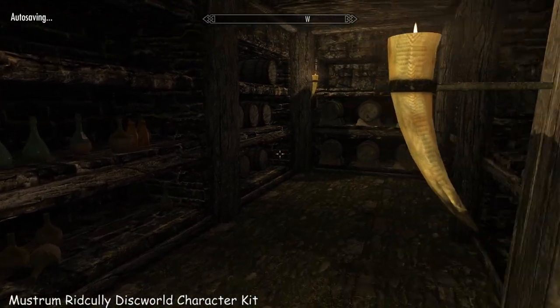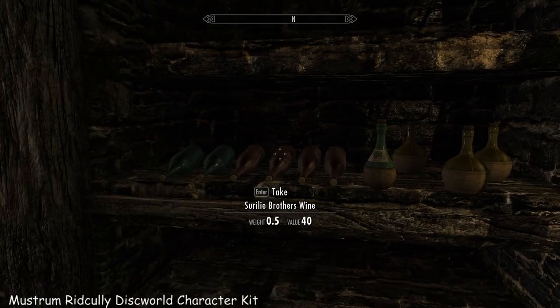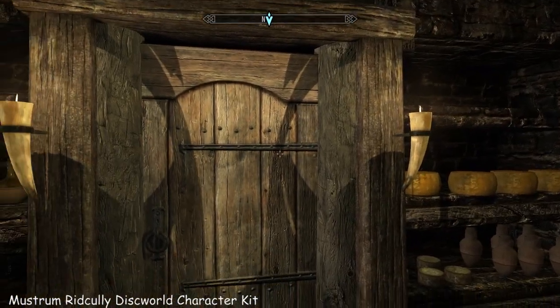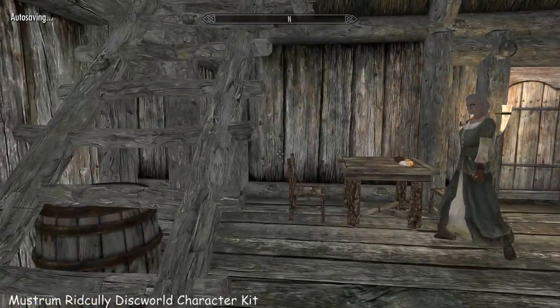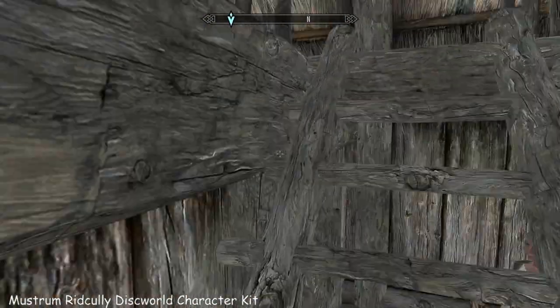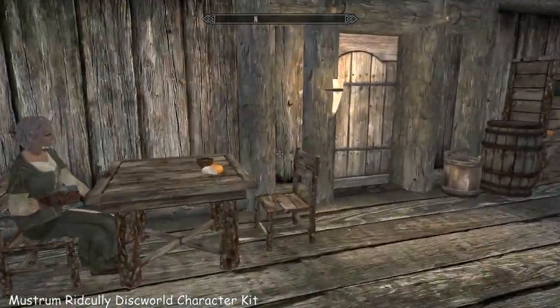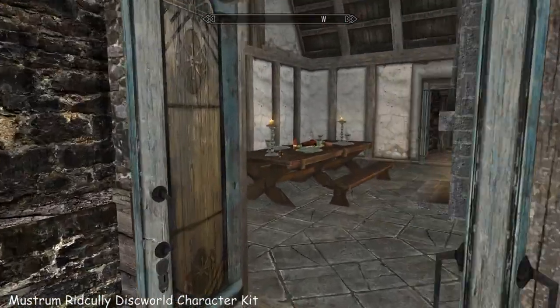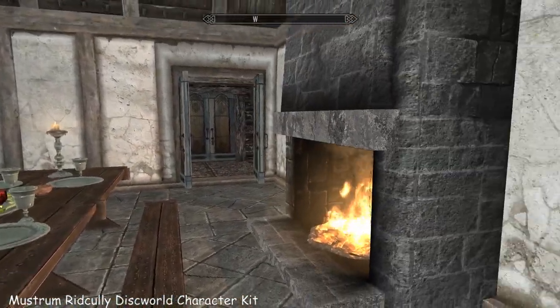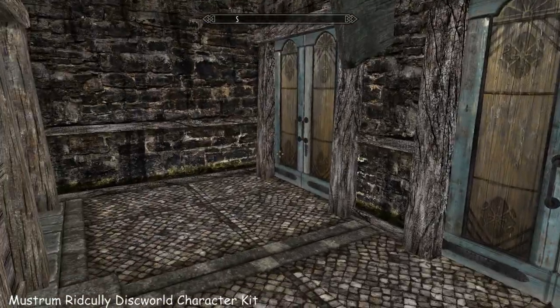There's a cellar down here — very small — it's got some nice bottles of wine in it and lots of Wow Wow sauce. So Hilda sleeps up there and there's another bed up — it's quite rudimentary.